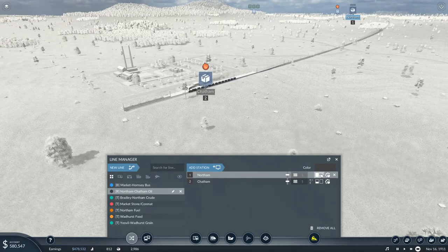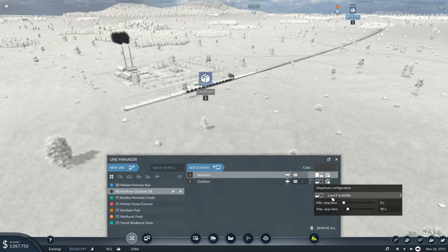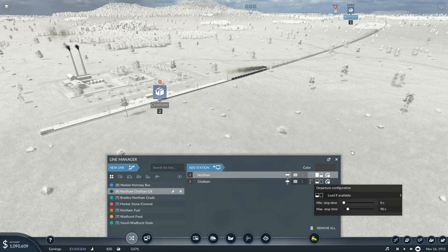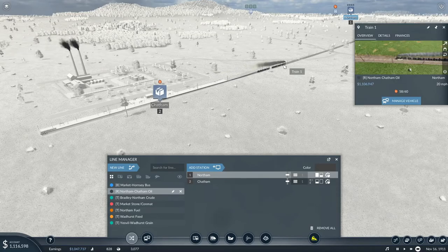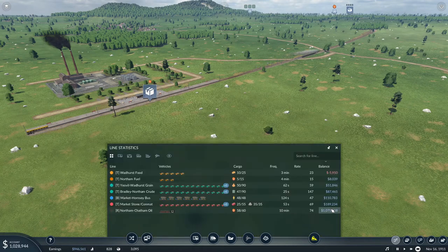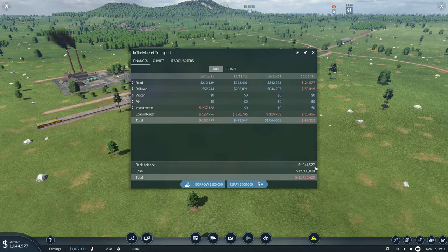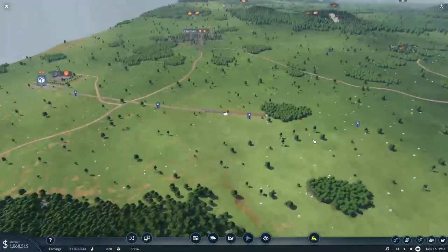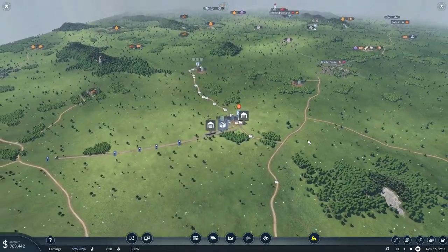I also did a quick edit to the line. Before, we had both stations waiting 90 seconds to load full. I changed it so that they just load full at the oil at Northam, and then when they get down to the fuel they just pick up whatever's there. That seems to be working - he's got almost a full load on his way back, and you can see this train is now making good money. We should be able to pay down the twelve and a half million we've still got pretty rapidly.